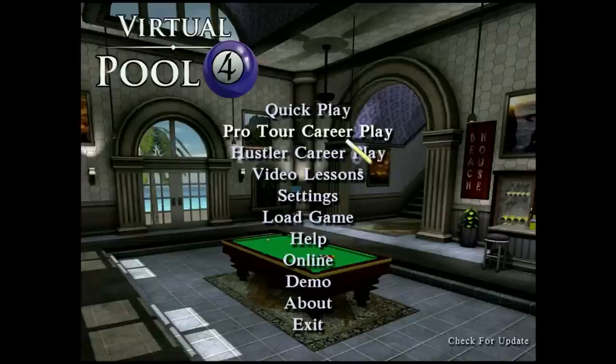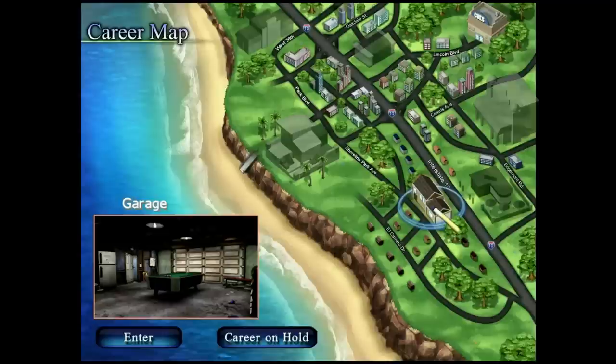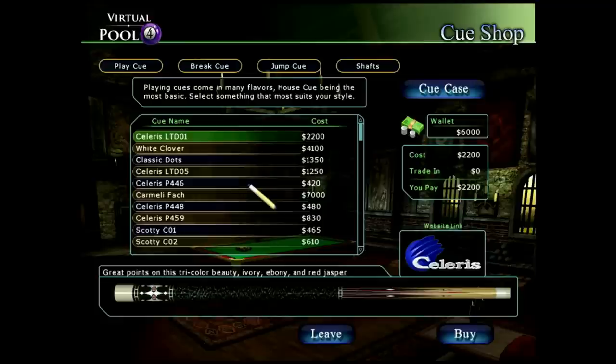Win money with Hustler Career Mode, with six locations. Join the Hustler Career Mode and play to beat the boss. Career Map — travel to pool rooms or the cue shop.